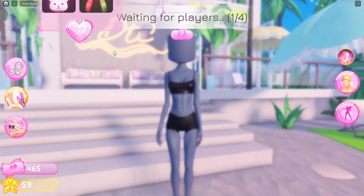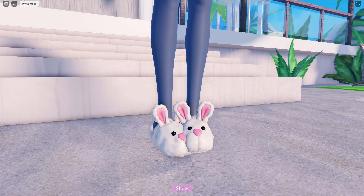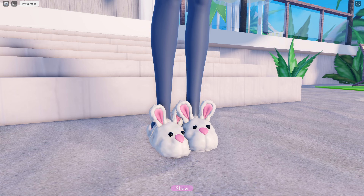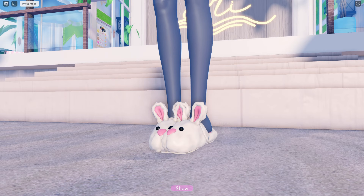Next we have Ashley Bunny — this one is definitely adorable. You actually get a pair of fluffy bunny slippers. They can be fully customized by the color and pattern as well. How cute are these?